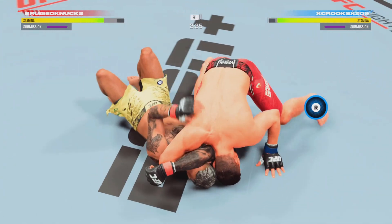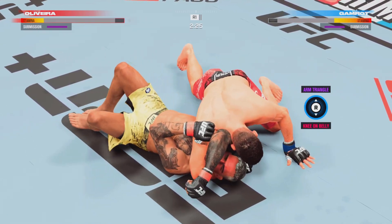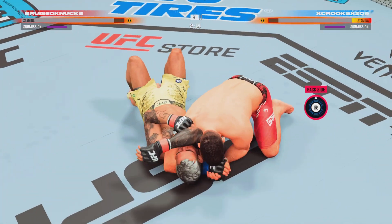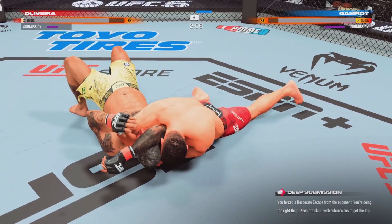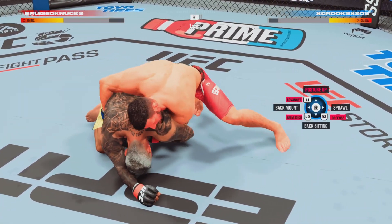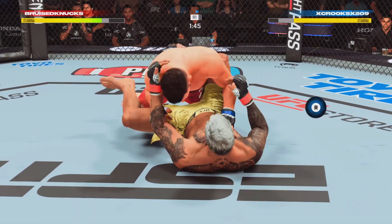He's setting up a beautiful submission — he's in trouble. He's got the triangle with a lot of pressure going down on his opponent. He's got it locked in. He's trying to buck the hips — looked like he got his hand ready to tap. What a beautiful display of submission defense, not panicking in a position that is very, very difficult to deal with.